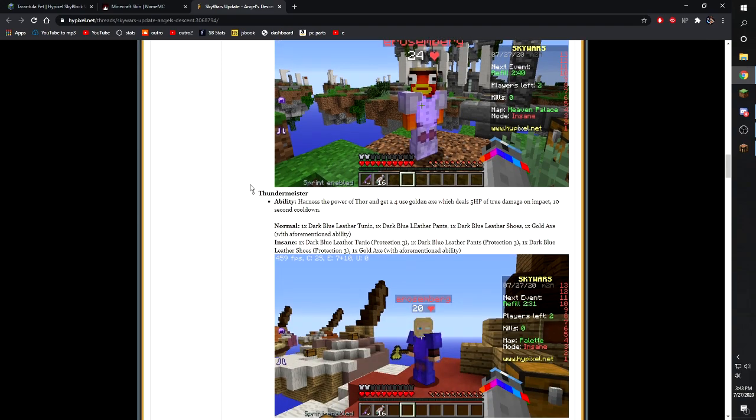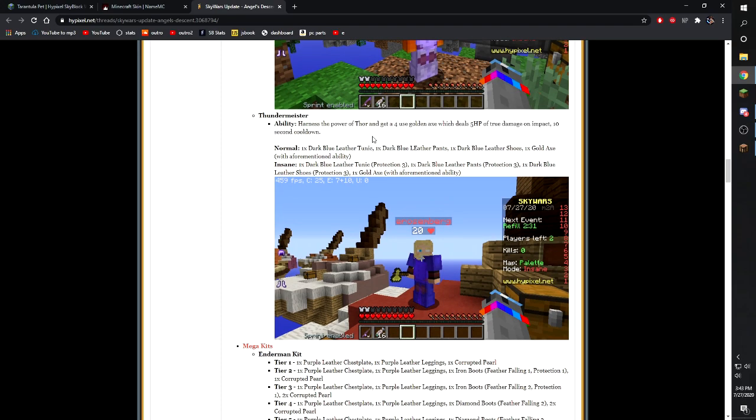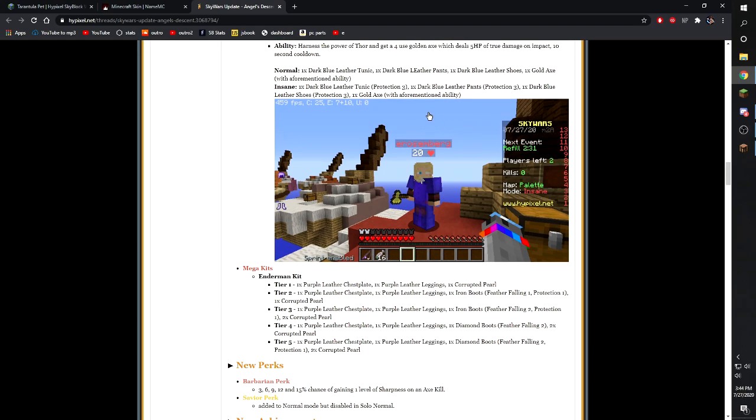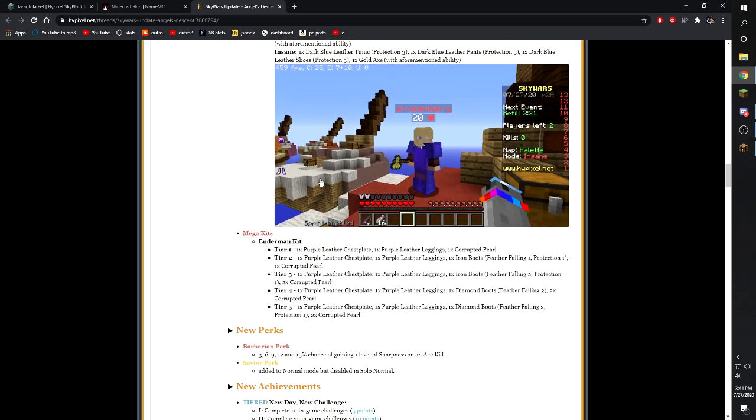Thundermeister is personally my favorite new mythic kit. Basically like the UHC axe of perun — it has a 10-second cooldown and deals 5 HP of true damage (about two and a half hearts). You also get leather armor with Protection 3. One thing to note: if you kill a Thundermeister and pick up the axe, the ability does not work for you — that may be a bug, but that's how it's working right now.